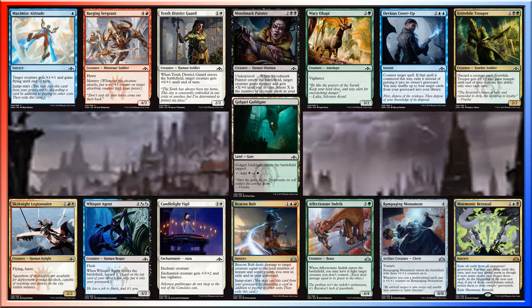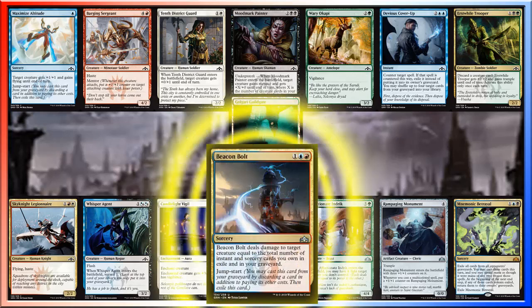I think Beacon Bolt is the actual pick from this pack. For three mana, I can deal damage to target creature equal to the total number of instant and sorcery cards I own in exile and in my graveyard, and it has Jumpstart so I can play it again. Jumpstart will also trigger any of the Madness cards I've been getting from the Shadows Over Innistrad packs, so I think this will work really well for this deck.